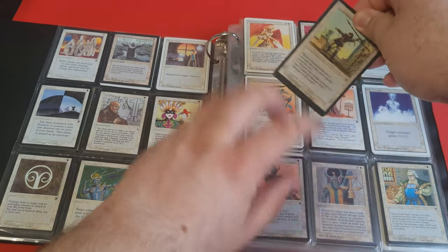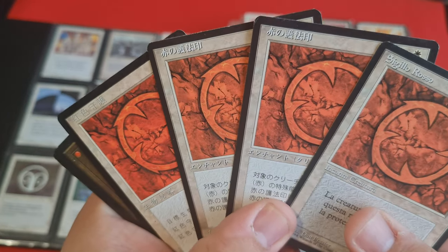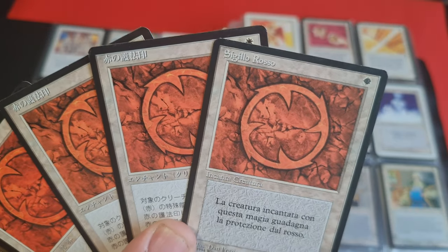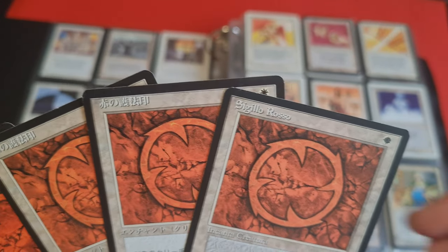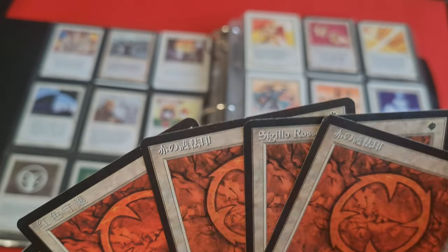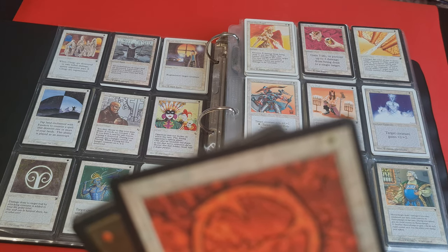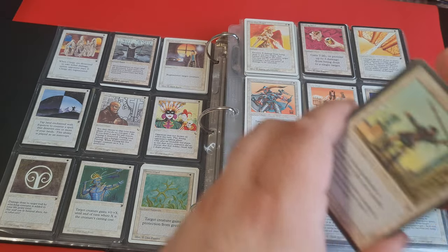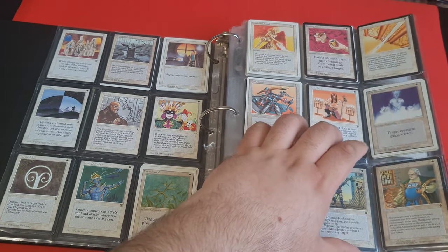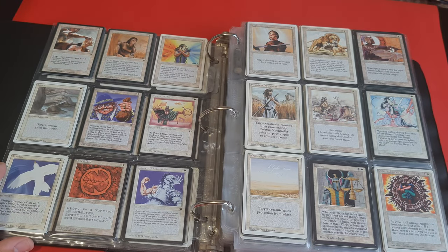As for Red Ward, here we see quite an interesting thing in terms of languages — we see the Italian copy, then Japanese, one more Japanese, and Chinese. I did sometimes try to get black-bordered foreign cards if I could.